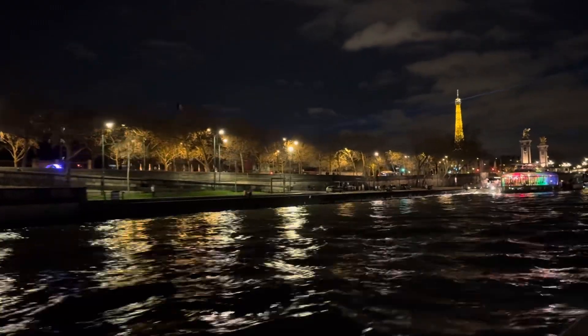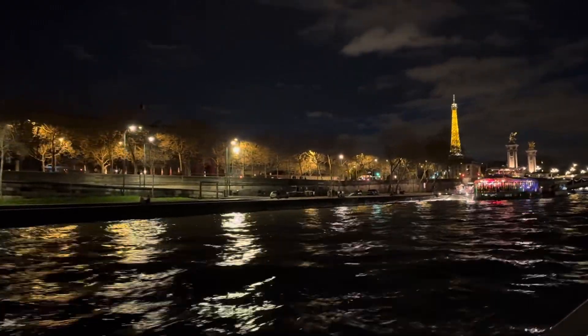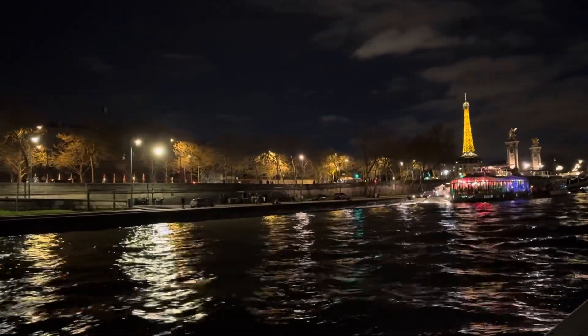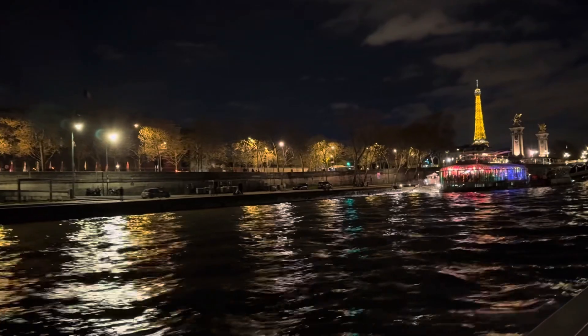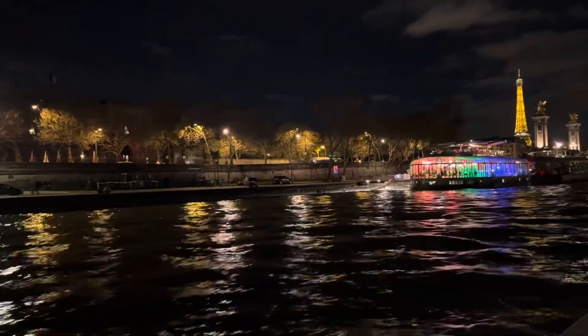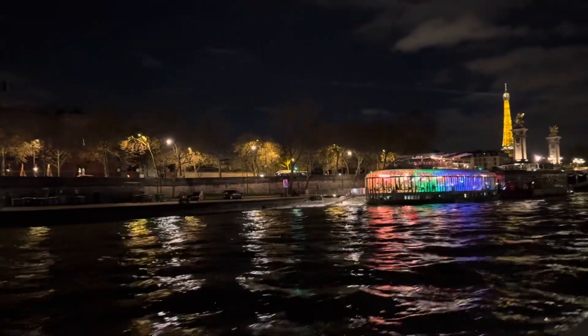Plozhad Soglasie. This Plozhad was projected by architect Gabriel in the 18th century. In 1792, the square was used for executions. In 1836, Louis-Philippe had the Obelisk placed there, a gift to France from Egypt.